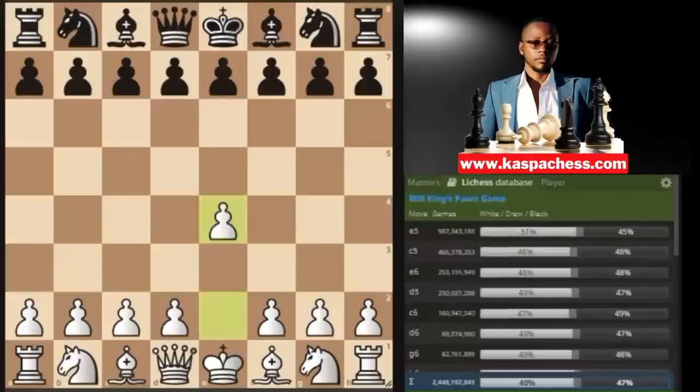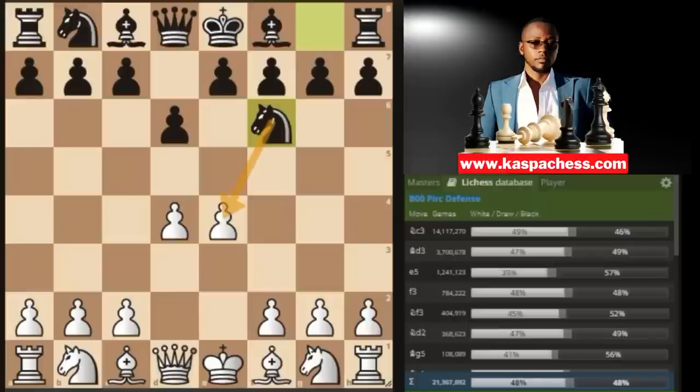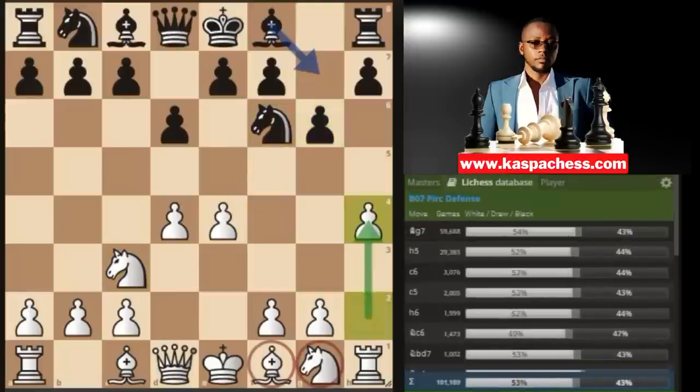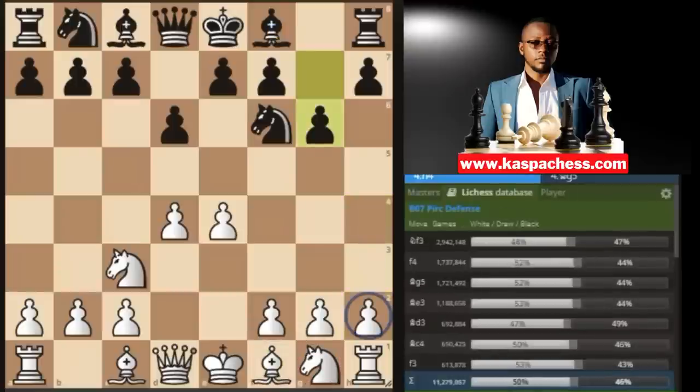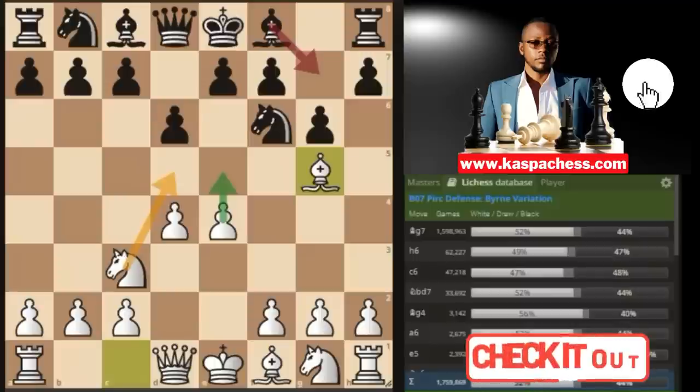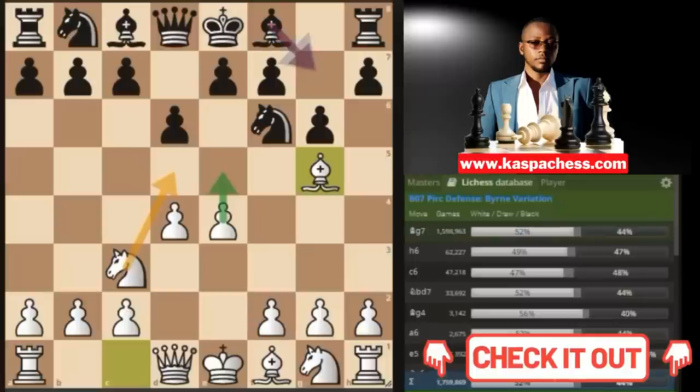Before moving on, let me show you another dirty trap also arising from the Pirc Defense where black plays knight to f6, you go knight c3, g6, then instead of playing pawn to h4 right away, you play bishop g5. This is called the Byrne variation. There's a dirty trap where we play pawn to e5 and knight d5 later on in order to mate black very fast. If you want to know more about the Byrne variation of the Pirc Defense, you can watch the video that has popped up in the card above.